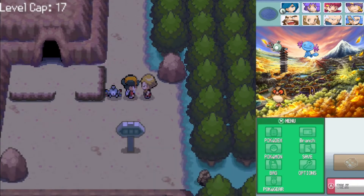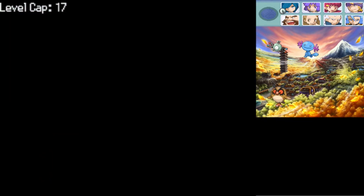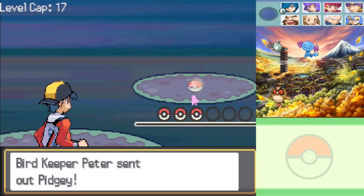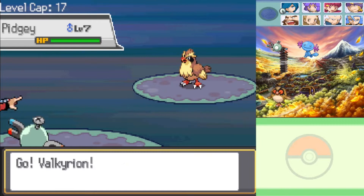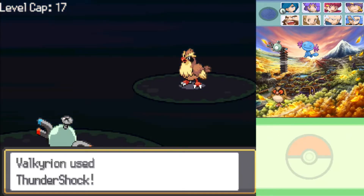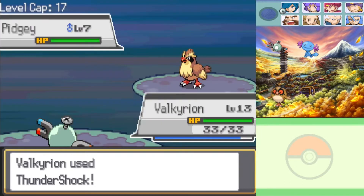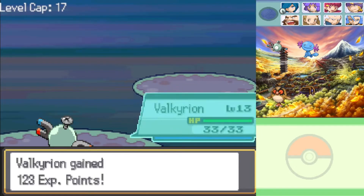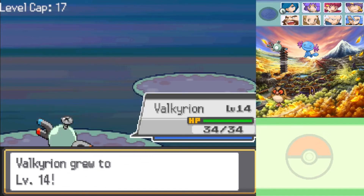Also, because we're playing SoulSilver, we won't have a potential Sandshrew encounter in here. Sandshrew can appear in Union Cave in HeartGold, but since we're playing SoulSilver, Ekans appeared on the route that we were just on, but Sandshrew does not appear.